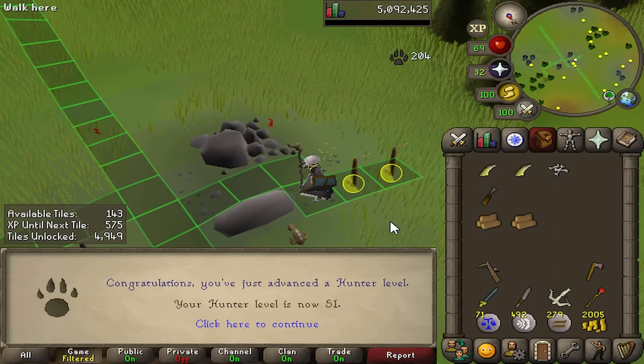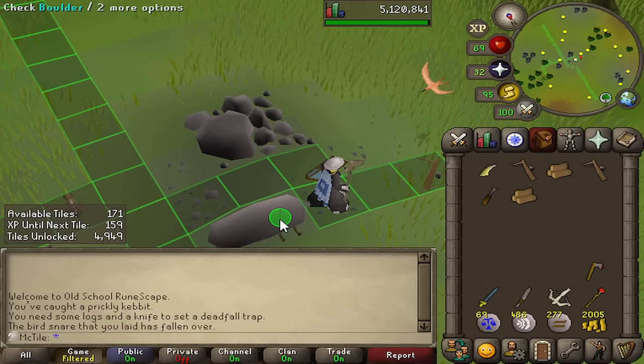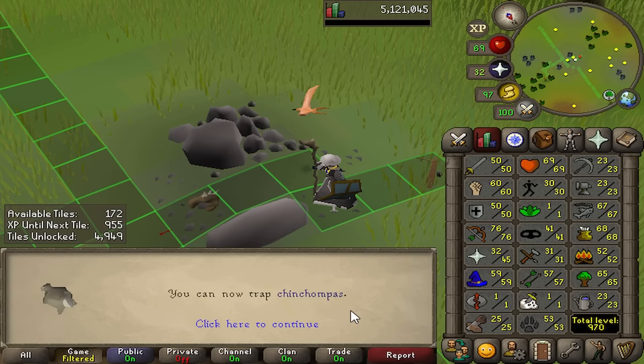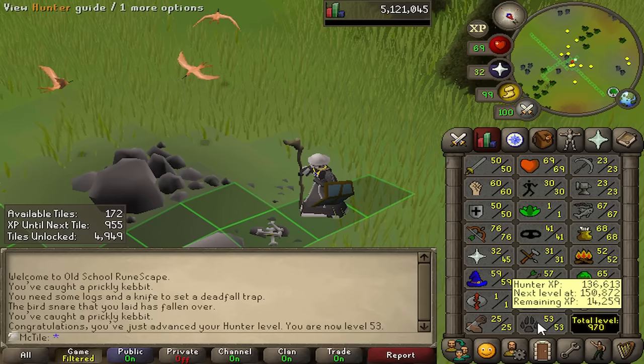50 hunter. 51. 52 hunter. One level to go. Bird snare? You can despawn — I don't care. 53 hunter. I never have to catch another Kebit of any kind ever again. I can now trap Chinchompas as well — actually I can't. I don't have Eagle's Peak completed. I need Eagle's Peak to learn how to use box traps.